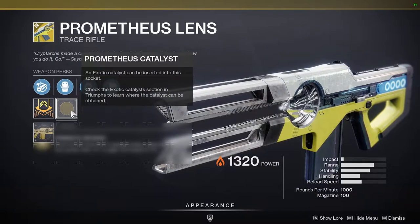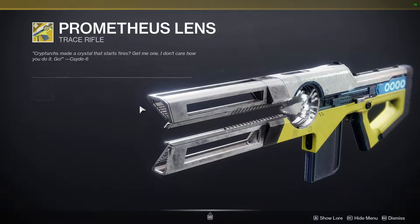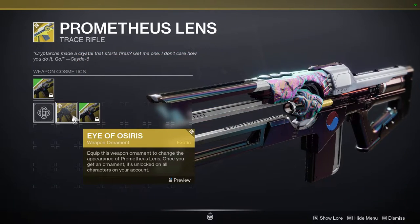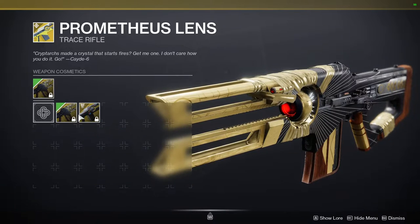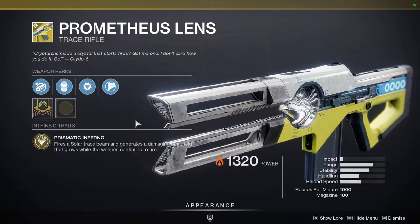It also has a catalyst, which is pretty good. Overall, I do suggest you pick it up — it's really good. There's a reason why Bungie ended up giving us an emblem for surviving Curse of Osiris, because this thing was super obnoxious back in the day.